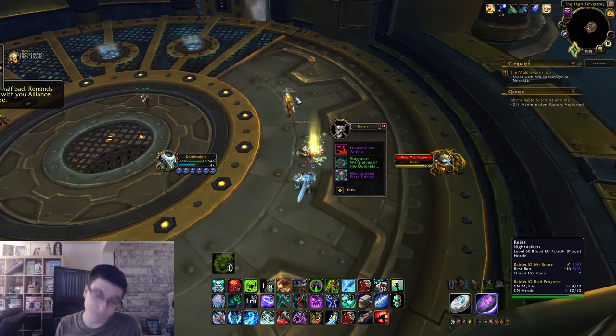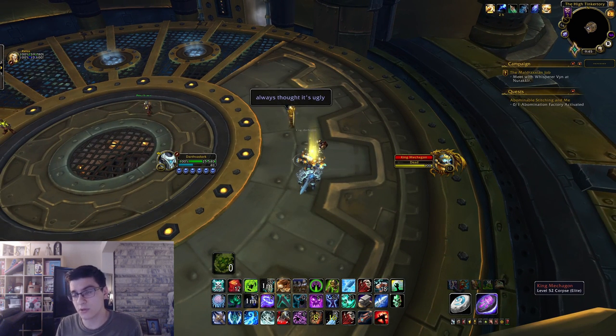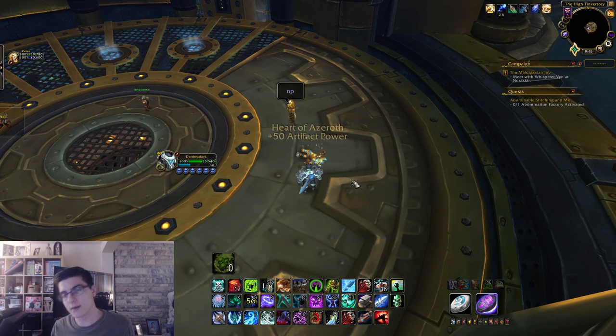Just to reiterate: pull the boss, reset him, and the second he respawns pull him — the button should reappear. Get the boss to 5-10% in phase two, click the button, kill him off, you'll get the achievement and the mount. Hard mode Mechagon done.